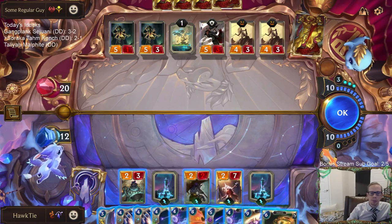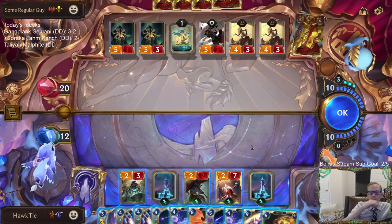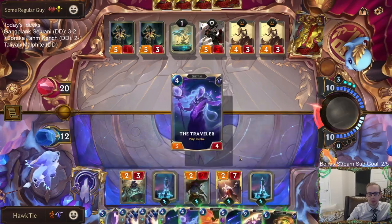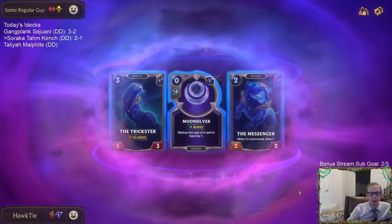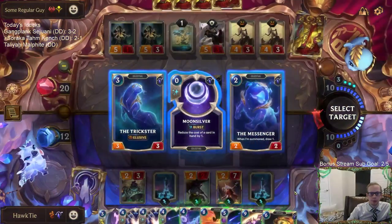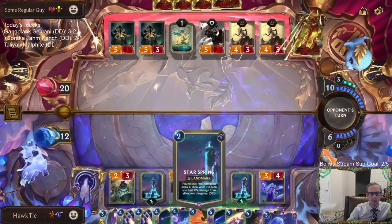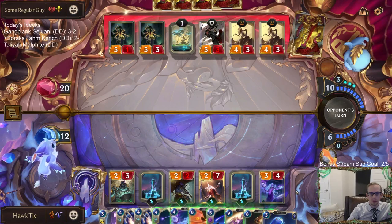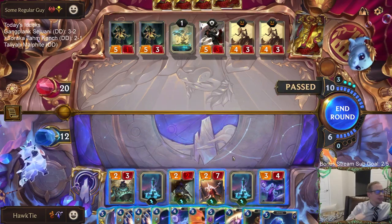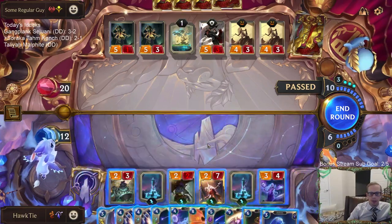I guess I shouldn't have played the Star Spring. I would like to just go Golden Sister Traveler. We are currently two and one with Soraka Tom Kench trying to squeak out this victory.